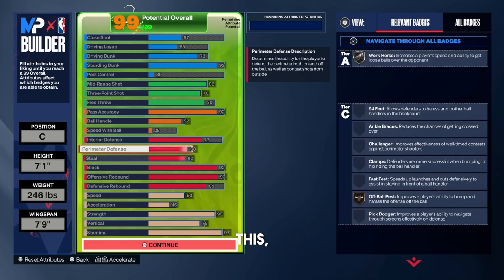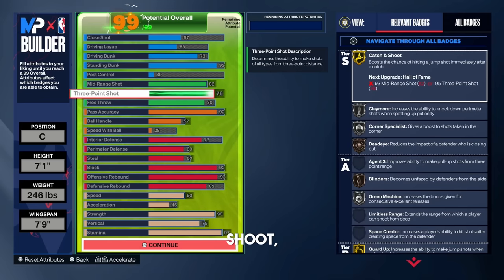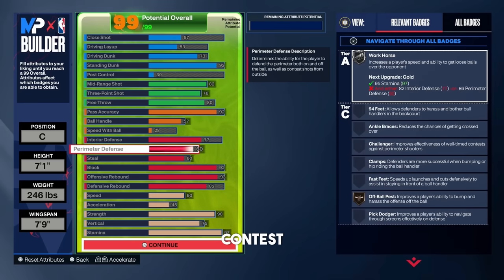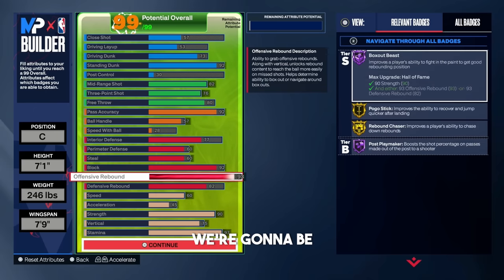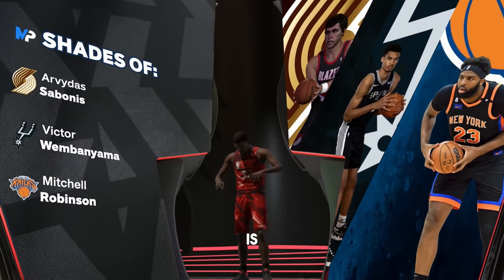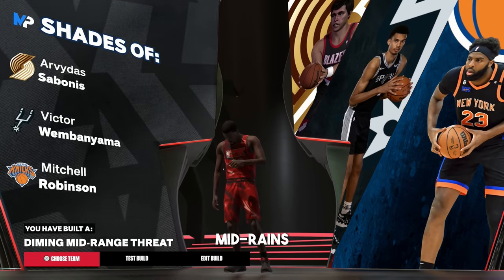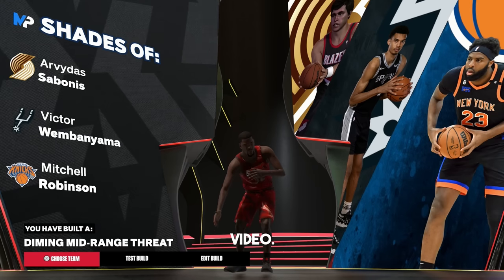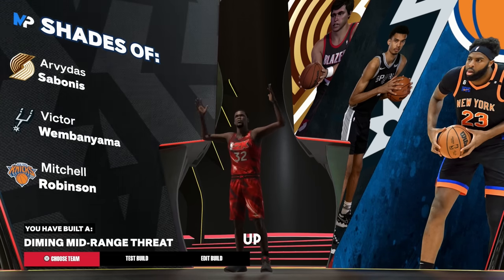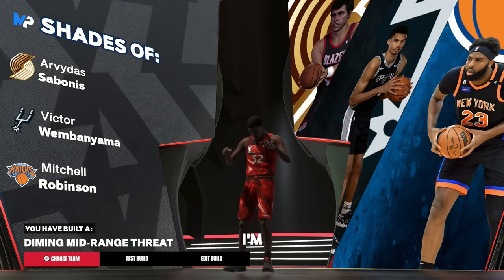Overall this build can do everything — it gets a 92 pass accuracy, you can dot anybody on the court. You can shoot, get standing dunks, contest the perimeter, get blocks and rebounds. And the shades on this build are Victor Wembanyama — which is actually nuts for a 7'1 build that can do everything. This build is going to be called the Diming Mid-Range Threat. Hopefully you guys enjoyed this video. If you want more build videos throughout the season, make sure you drop a like and subscribe. I'll see you in the next one — peace.